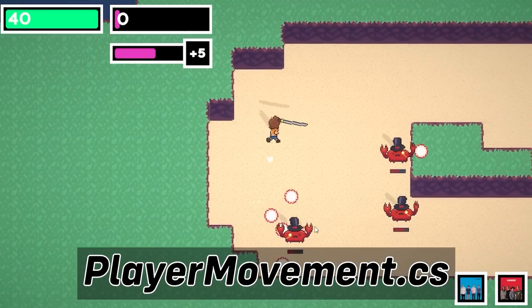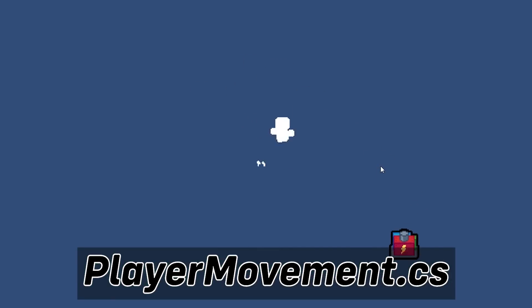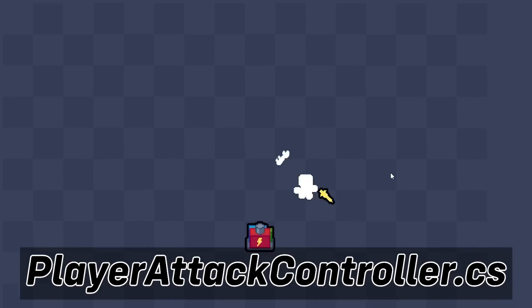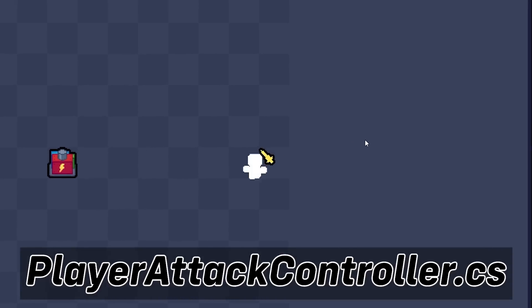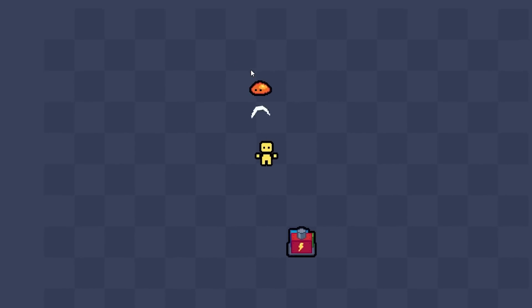Having this base class will allow me to make functions like taking damage universal, which is way faster and cleaner. Second, I brought over the player movement. It's a little bit simpler than it is in Project Seaborn, but there's basic top-down movement, these nice dust particles with object pooling, and also some dashing. Finally, I brought over the attack system I've been using for a while — it's inspired by Archfail, with sword swinging and projectiles. With these components in place, I have a basic setup for the player to move and attack.